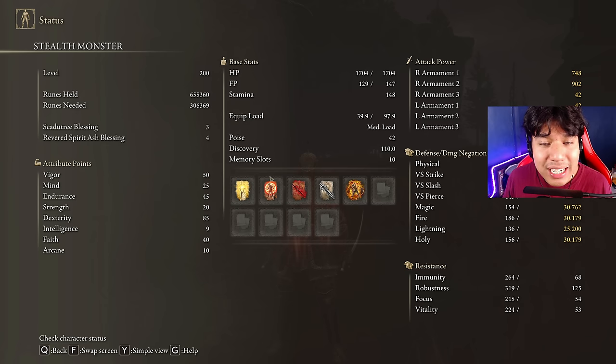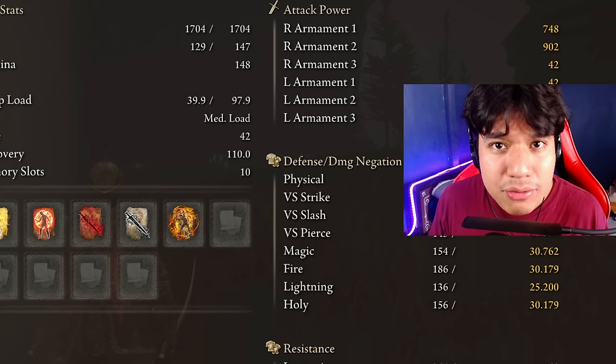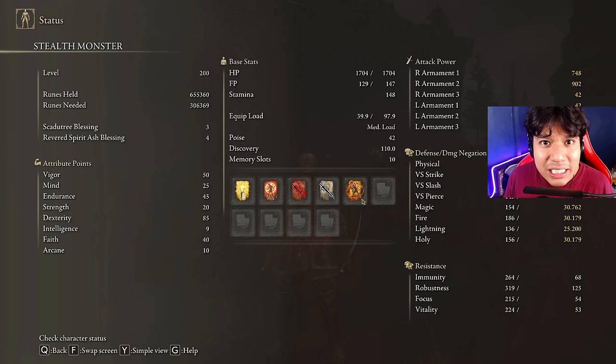We are going to use 40 points in Faith and a minimum of 10 in Arcane. Golden Vow and Flame, Grant Me Strength are going to be the main buffs for this build. I'm choosing Flame, Grant Me Strength over Howl of Shabriri — even though Shabriri is the best body buff for damage — because Howl of Shabriri causes you to take 30% more damage. This is no problem in the base game, but it's significant in the DLC since enemies deal a lot more damage. Flame, Grant Me Strength boosts your physical and fire damage by 20% for 30 seconds and also increases your stamina regeneration speed.